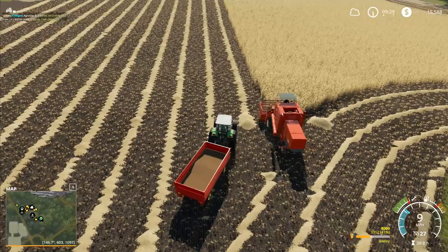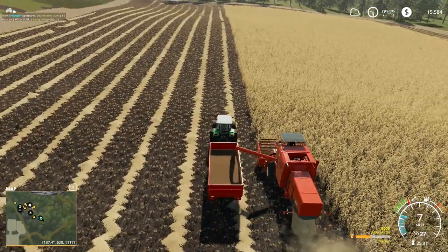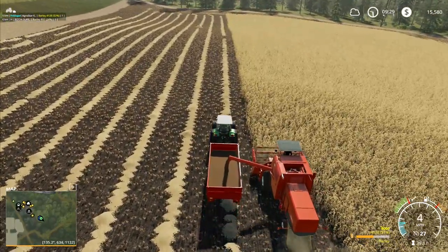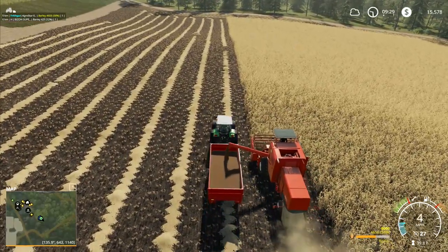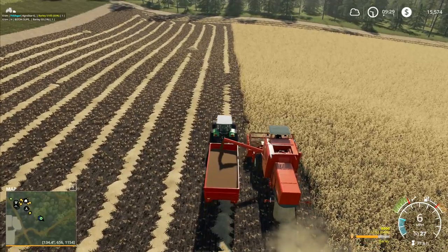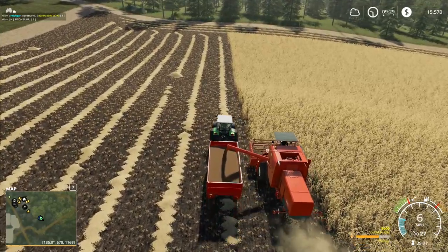Then we can go back up to our mower and finish doing around the edges of the field before we leave the mower to carry on finishing the grass over there. We kind of need that field to get done at a reasonable rate. Once it's finished, we're going to need to bring the baler down here onto the straw and start getting all the straw off the field.